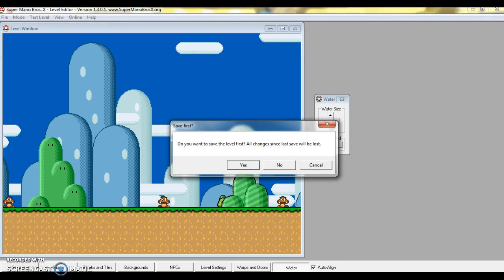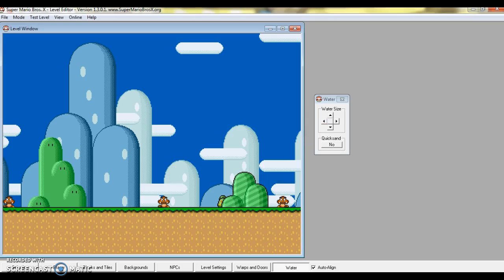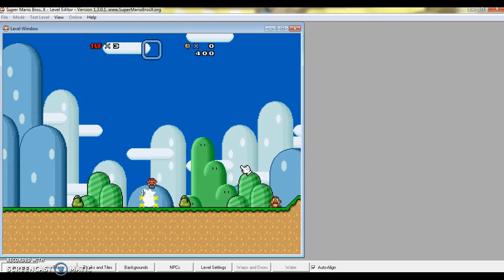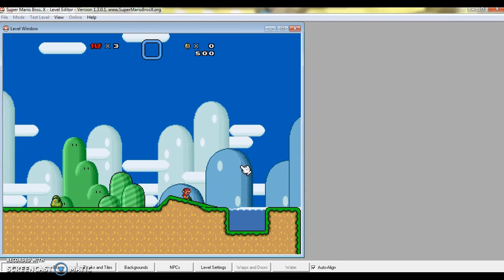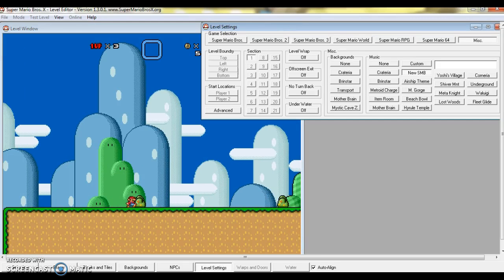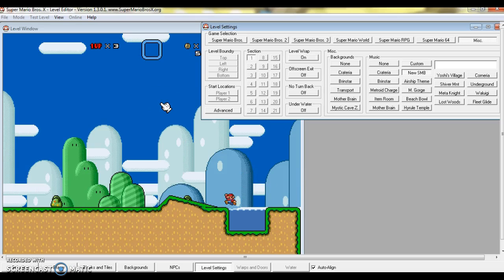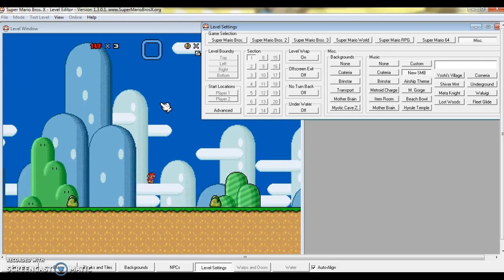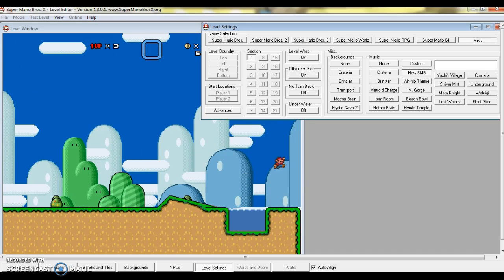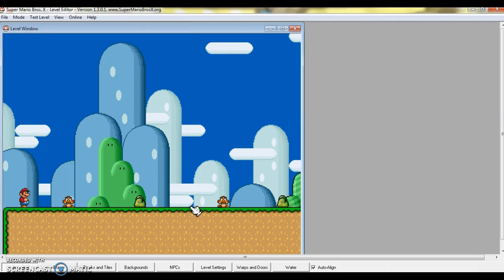So let's test the level. Like I said, you can only test it if you saved it. Okay, so this water will work. You can even edit while you're playing it. Not really — level warp does this, and the off-screen exit does this. You cannot have level warp on with this, and that finishes the game of course.